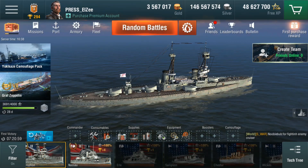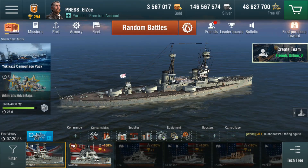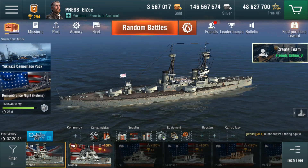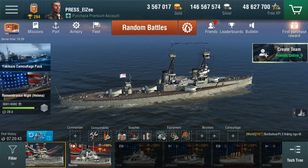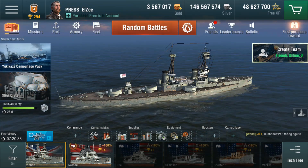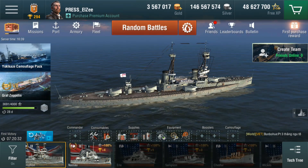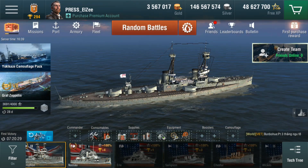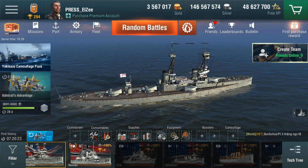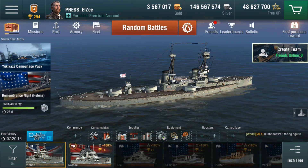At tier 7 you get a more random mix. Nothing is quite like the Hood, nothing's like the Nelson of course, and the Duke of York was a bit uninspiring. I'm hoping the tier 7 battleship is not based on the Duke of York, or if it does, at least has better firepower. So there we go — a review of the Bellerophon and its stats. I'll do a recording of a battle so you can get my impressions as it progresses. Thanks for watching, I hope you enjoyed that and we'll catch you next time.